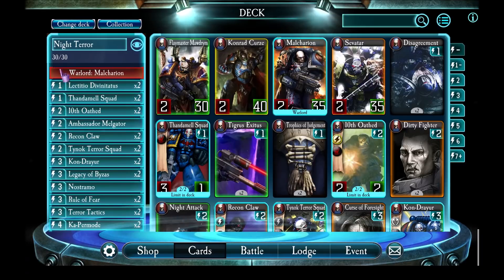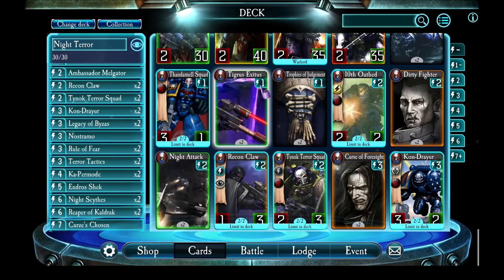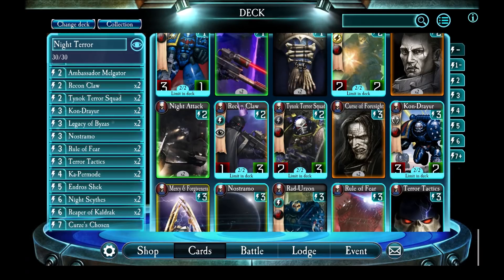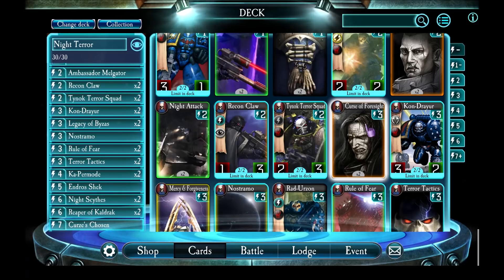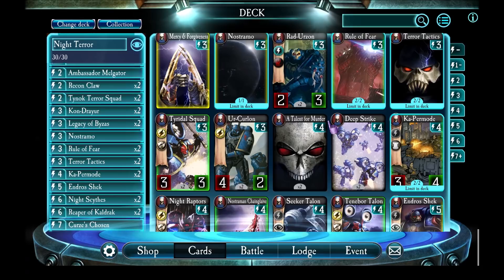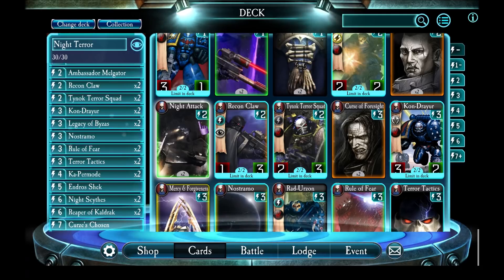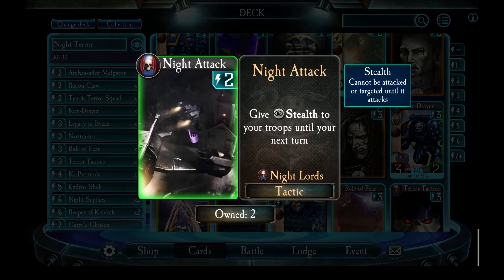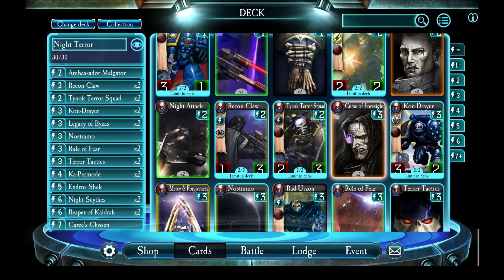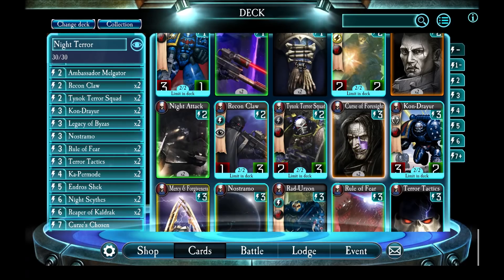Nostramo is a trickier one. What it does is give units 'can't attack' and draws a card - so it has two effects at once. You can't really compensate for the 'can't attack' side of it, so maybe what you could do is throw in a Night Attack potentially, or a Curse of Foresight. One of those two would probably work best - similar energy cost. Night Attack will sort of simulate a bit of the 'can't attack' effect because it makes your troops immune to direct attack, and Curse of Foresight will fill the role of drawing cards for you. So you could go with either one of those instead of Nostramo - they're not great substitutes, but they can sort of play this role.